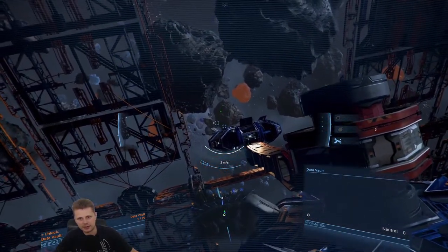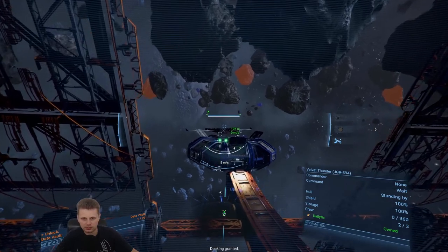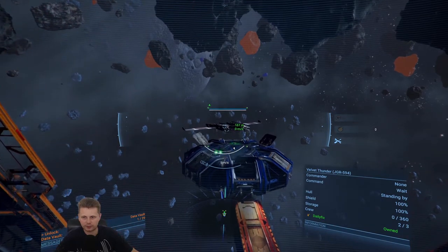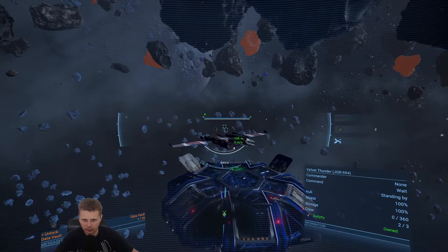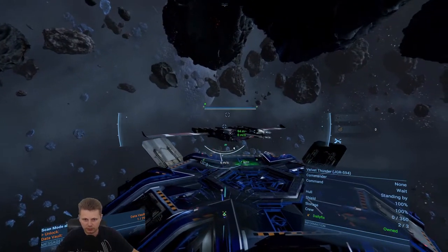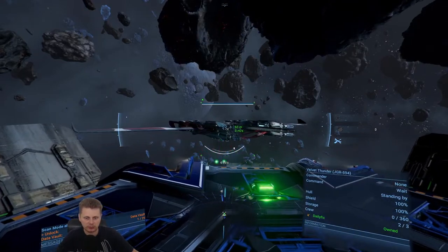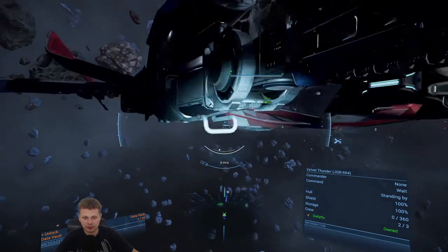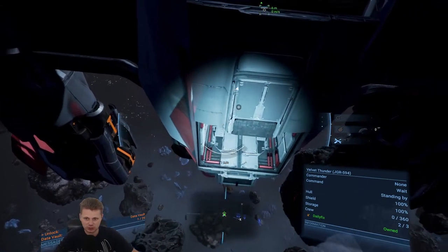Look at those two asteroids — are they colliding? Gladius docking granted. Can we do autopilot? No autopilot. Come on — design a spaceship with autopilot and I would really applaud you. Let's get the scanning mode off. These data vaults are going to be scattered around our known universe, which means we'll have to go scanning a lot more.